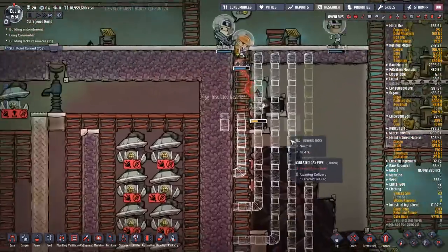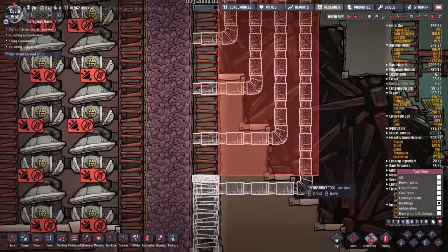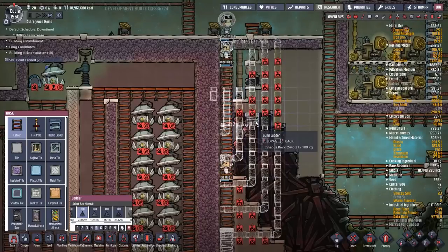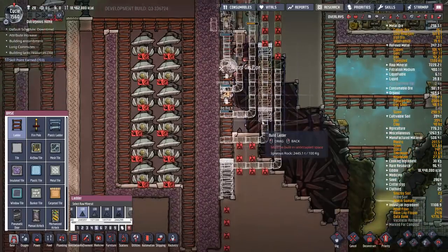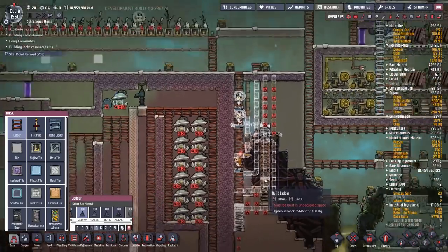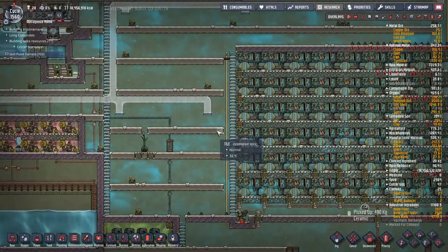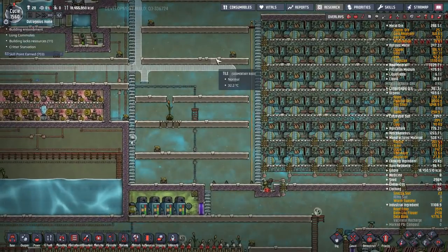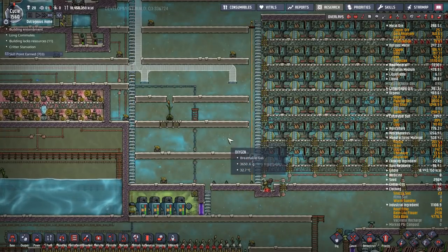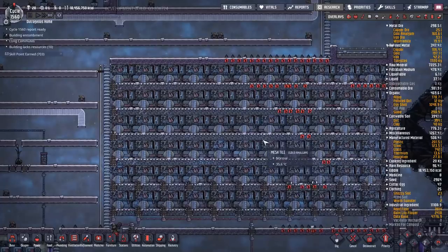I'll have to dig across here and deconstruct some buildings, then put in a ladder system. I have to pipe all six rows into the natural gas generators and seal this area up. I want to expand it just a little and put in a few power transformers on this side to take advantage of all the cooling I'm going to be generating in here. Originally I was going to let the whole system run hot and use the heat to create steam for additional power.